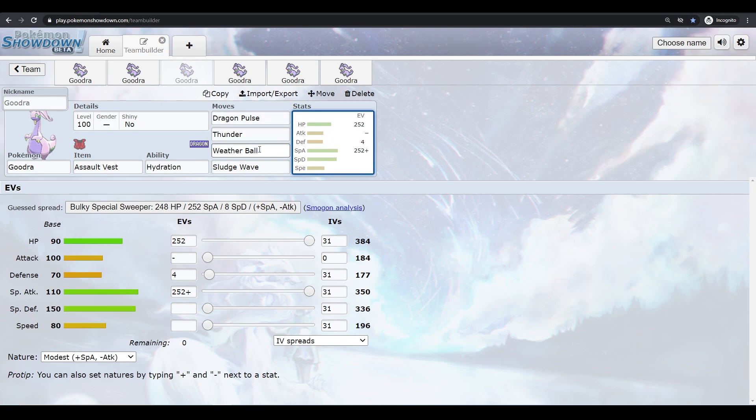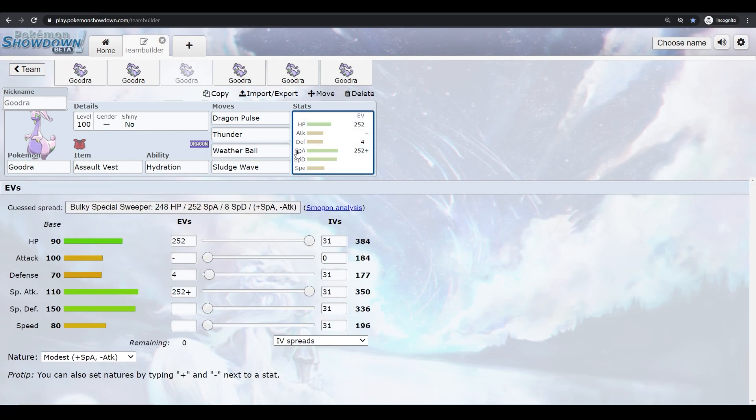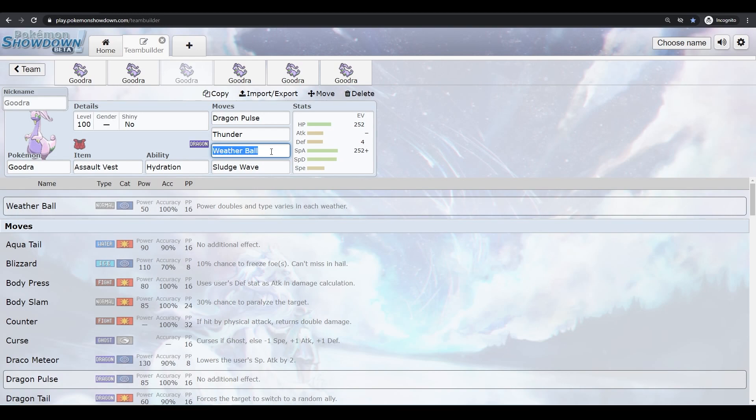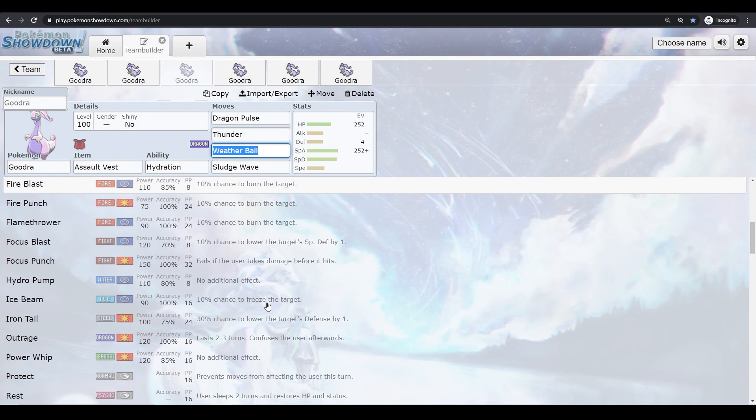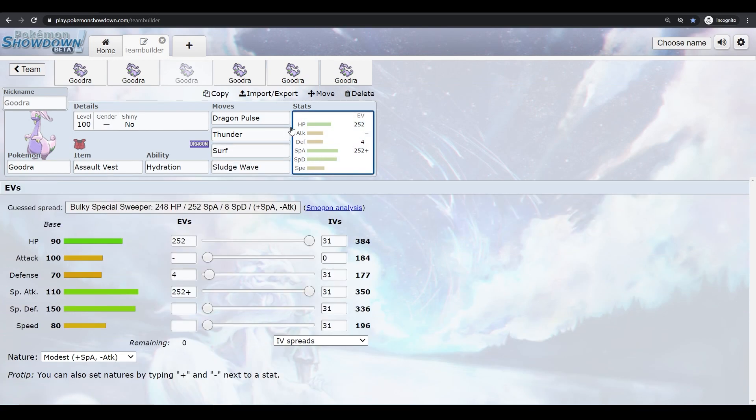On a rain set you can run Dragon Pulse, Thunder, Weather Ball, and Sludge Wave. In doubles you can drop Weather Ball for Surf, or keep it if you want reliability. Weather Ball will have 100 base power and be Water-type, getting the rain boost, so it's stronger. But if you're not always in rain, Surf is always a good option — especially in doubles.